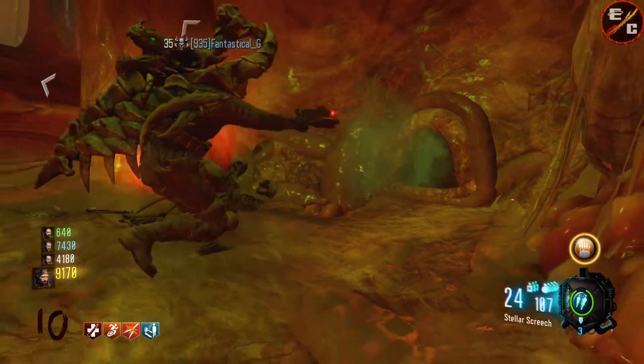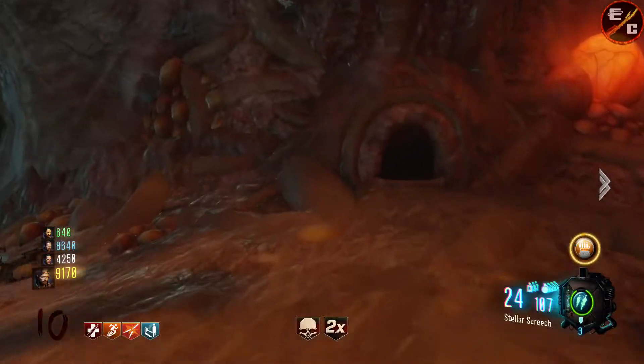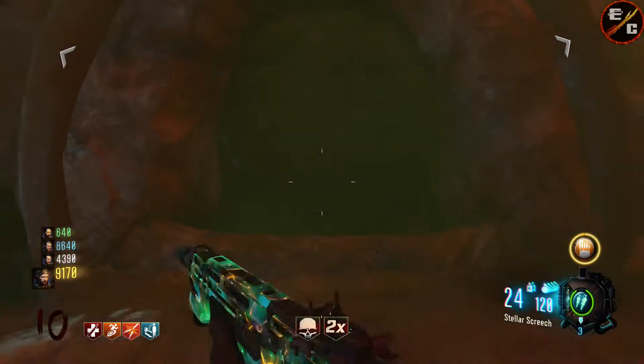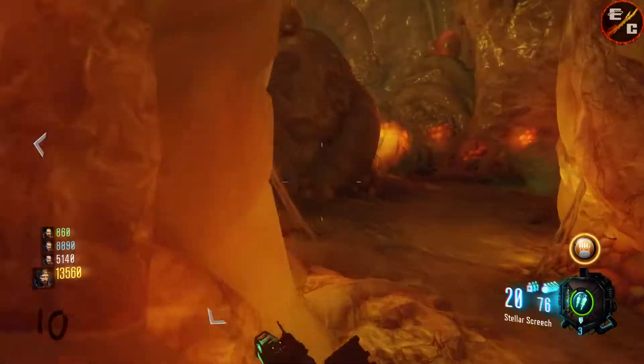Location number nine will be located right next to Pack-A-Punch. Every three Arnie's that go in three holes will spawn a wave of Margwa's. This is hole number nine, and that will give you the last wave of Margwa's that you need to kill.